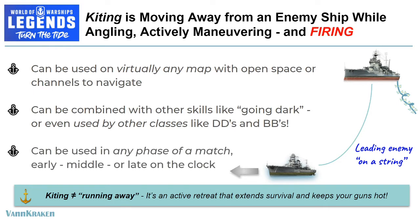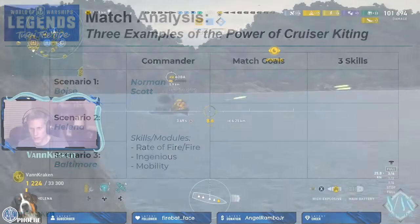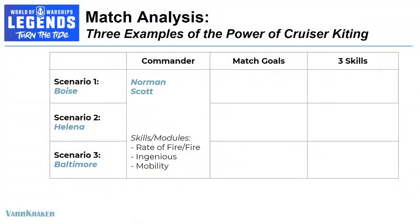Kiting can be used in any phase of a match. It can secure an early cap, it can win a 1v1 in the middle of a match, or it can help you bring home a victory late on the clock. Since saying is believing, let's jump in and review three examples of live matches that illustrate the power of cruiser kiting as an awesome battle technique. In our first game, we find ourselves in the Brooklyn class light cruiser Boise, under the command of Norman Scott.